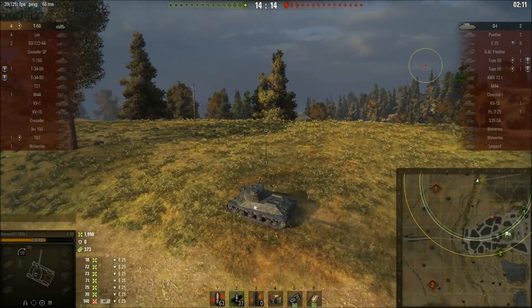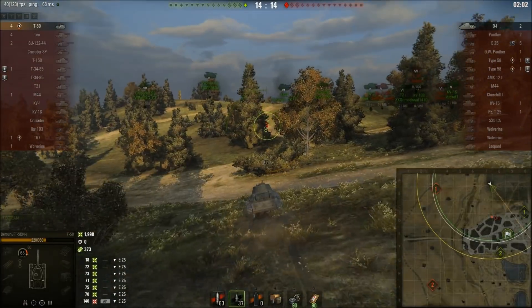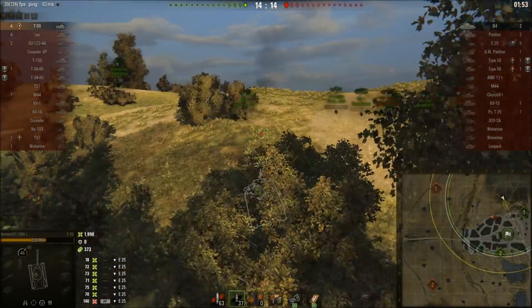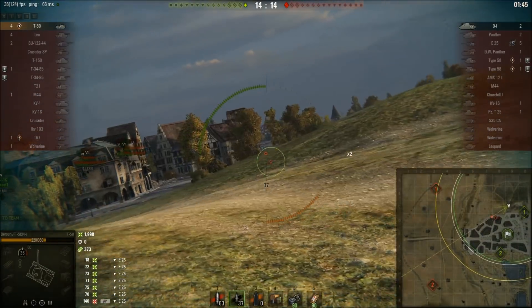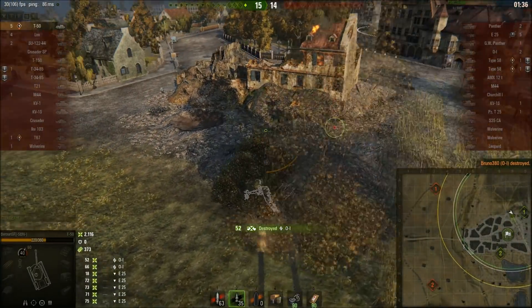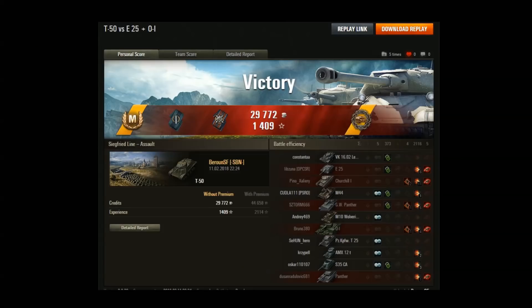Baron knows where the OI is and it's coming his way. With only 70 alpha, the OI will take more than one shot to kill even on relatively low health. The timer is going — it's an assault mode, only a 10-minute battle, just over a minute and a half left. Baron tries to flank the OI, gets one shot into the side while shooting on the move, and takes it out just as it gets into cover. Five kills for Baron in the T-50!